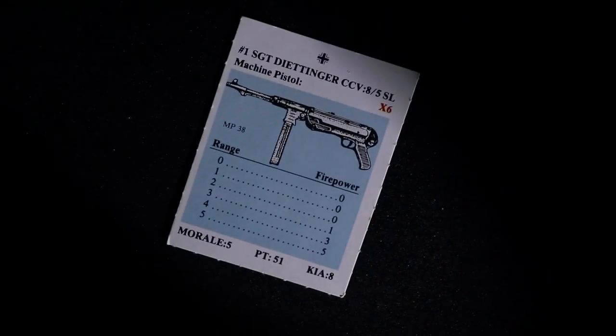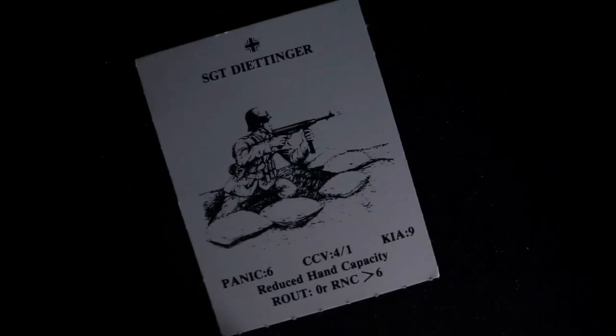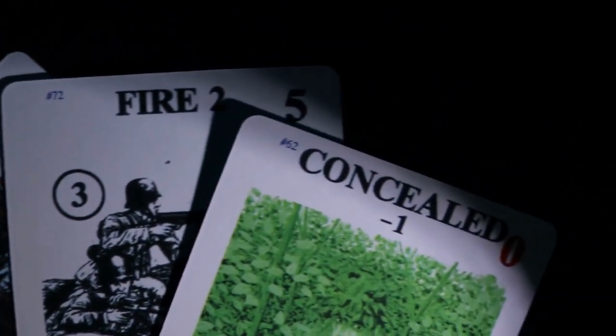Each soldier card has a front which shows its un-pinned side. You can see the firepower produced by the soldier according to its range from the enemy. They also have a morale rating on the lower left corner and a killed-in-action number. Flipping the soldier card to the backside shows its pinned status. When pinned, they cannot fire, and if they panic, they leave the game. Each player gets a hand of action cards based on their nationality. The cards allow your groups to move, find terrain, fire on an opponent, conceal themselves from attack, and more. The action cards are the heart of the game.